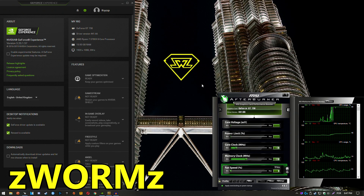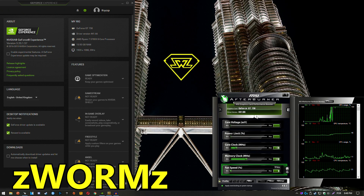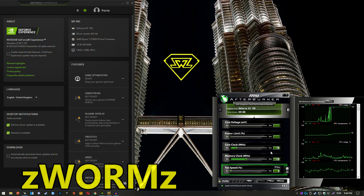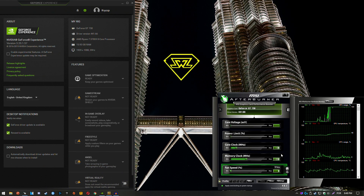Hello guys, Crispy here and welcome back to another video. I'm gonna be testing the GT 730 in PUBG Season 5 because many of you were actually interested in that. This GPU is the DDR3 version, 2GB of the GT 730, and I overclocked it just a little bit — plus 70MHz on the core and plus 110MHz on the memory.